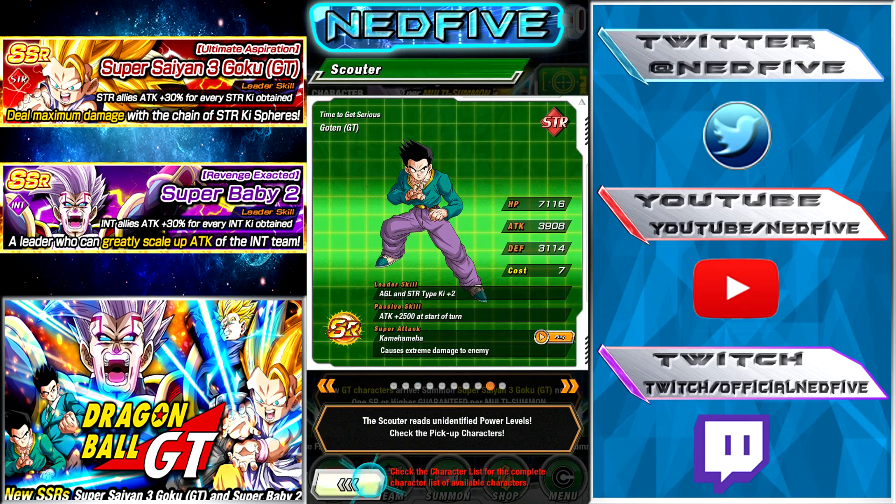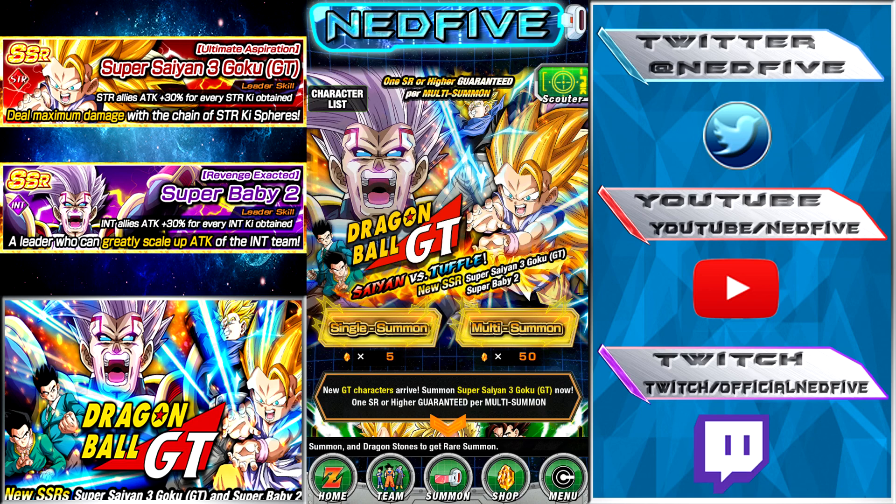Anyways guys, that is it for the summoning. If you enjoyed, let me know down in the comments, and let me know if you want me to do another summoning. I'm pretty happy with what I got, and I think my luck can keep going. I'll wait until after the summoning with Z to see what we'll be able to get. If you enjoyed, hit the like button. If you're new to this channel, subscribe for more Dokkan content and I'll see you guys in the next video — peace.